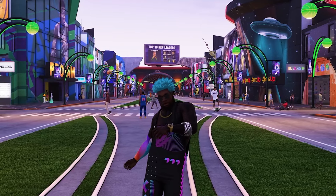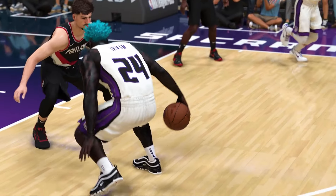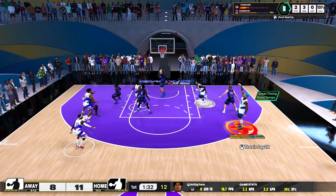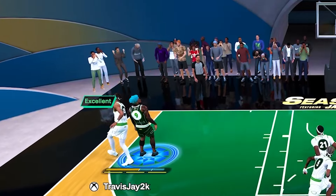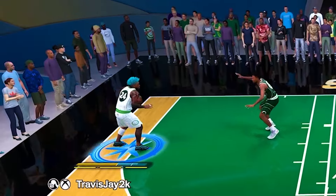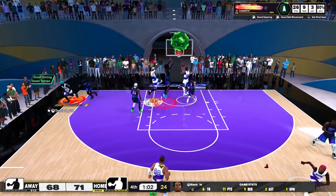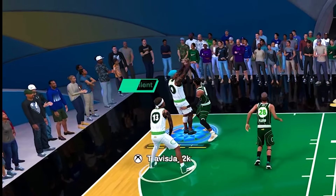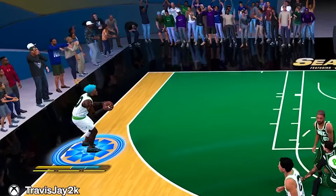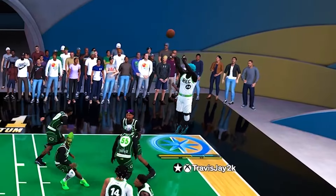Alright 2K community, I got a jump shot for y'all and it's a good one — it's like a full course Thanksgiving meal with a peach cobbler on the side. For this jump shot I only got one thing to say: this is the one, baby. All builds six-five to six-nine, prepare yourselves to be a sniper on the court because it's a green machine. I'm shooting snatch-back threes, snatch-back threes contested — that dude is all in my face — and I'm even shooting better than Klay Thompson from deep.